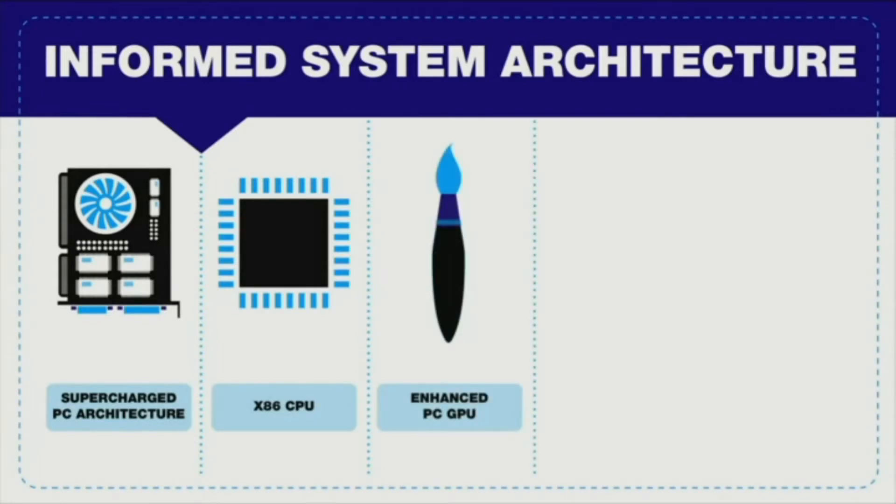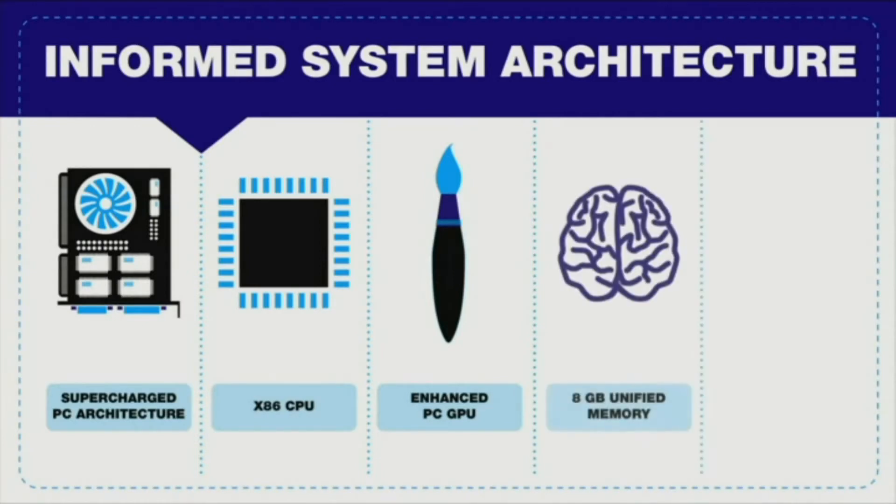For the graphics processor, we decided to use a highly enhanced PC GPU — something that would be easy to develop for in the early days of the platform lifecycle, but at the same time a GPU with remarkable long-term potential. And for system memory, I'm proud to announce that we are equipping the system with eight gigabytes of high-speed unified memory, both satisfying the number one developer request for ease of game creation and also increasing the richness of content achievable on the platform.